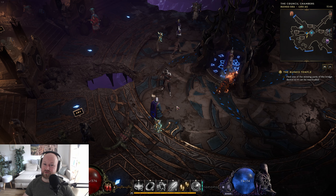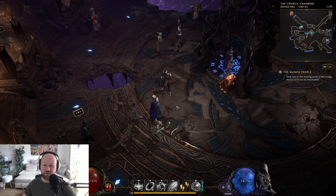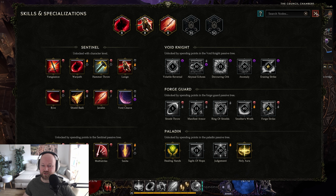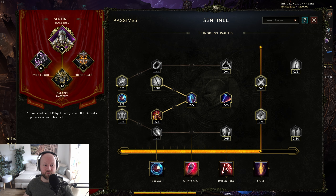Speaking of builds, I'd recommend not looking up any builds at the start when you're a new player. You can do so much in this game and respeccing is almost free. The only thing that is locked is your mastery — your subspecialization. So if you're a Sentinel, the only locked choice is whether you want to be a Void Knight, a Paladin, or a Forge Guard. Everything else you can respec at very small cost. You can always pick up a meta build later, but while leveling and learning the game, do whatever you want — I'd recommend it.